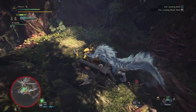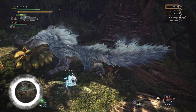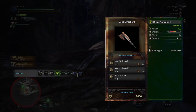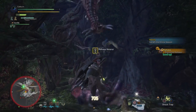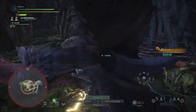Keep progressing and hunt Tobi-Kadachi. Hang on to the materials — we won't be able to build the Switch Axe now but we will later. Then hunt Anjanath. Once you beat Anjanath you'll be able to upgrade from the Bone Axe 3 to the Bone Smasher 1 by using 1 Monster Bone L, 5 Monster Bone M, and 2 Boulder Bone. Monster Bone L are rewards from monsters like Anjanath, Radobaan, and Tzitzi-Ya-Ku. The Boulder Bones can be scavenged from bone piles in the Wildspire Wastes.